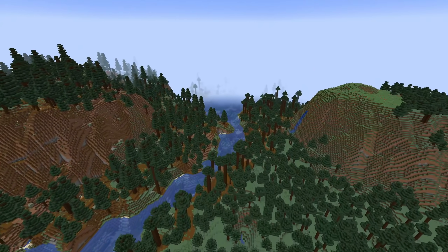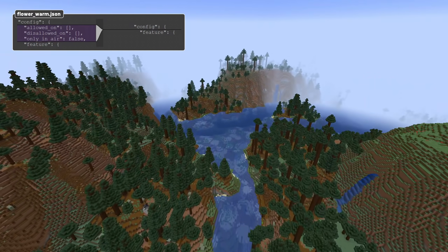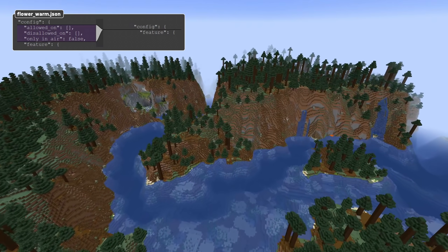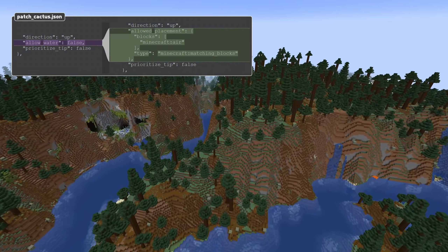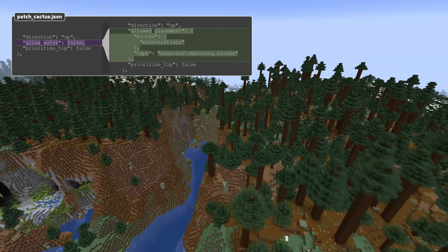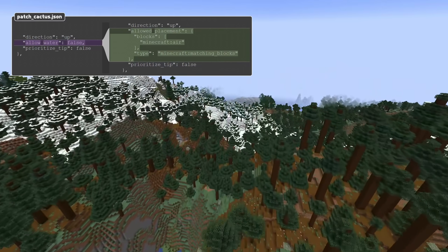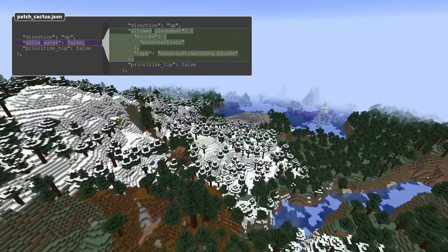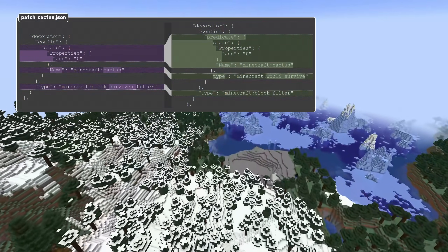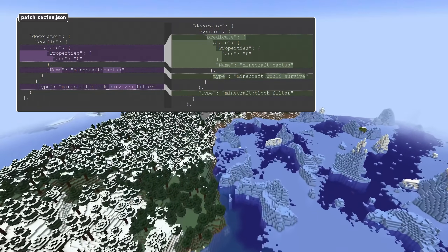There are also some changes to the world definition formats. Flowers and random patches no longer have allowed_on, disallowed_on, and only_in_air fields. Instead, filter decorators are used to perform those same checks. Block column features no longer have an allow_water field; instead, they have an allowed_placement field, which is a block predicate. A bug was also fixed where the prioritize_tip field functionality was the reverse of what it was supposed to be. The would_survive filter decorator has been removed; instead, there is now a would_survive block predicate that can be used with the block filter decorator.